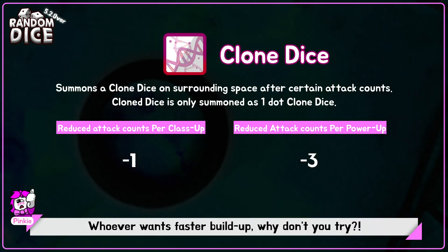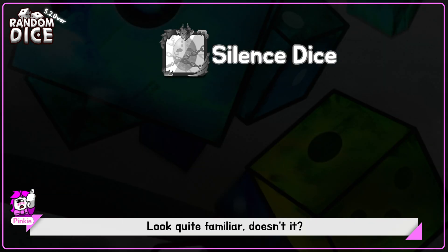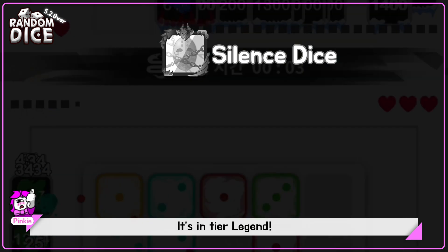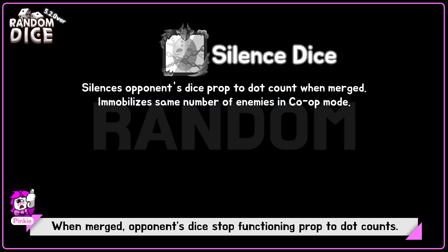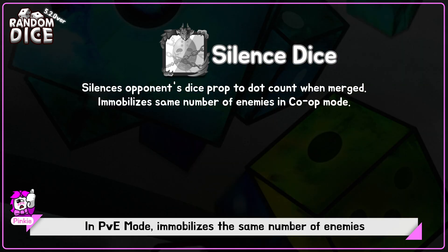Whoever wants faster build up, why don't you try? As the third is Silence Dice. Looks quite familiar, doesn't it? It's in tier Legend. When merged, opponent's dice stop functioning proportional to that count. In PvE mode, it immobilizes the same number of enemies.